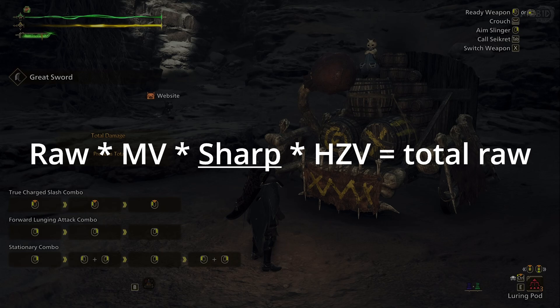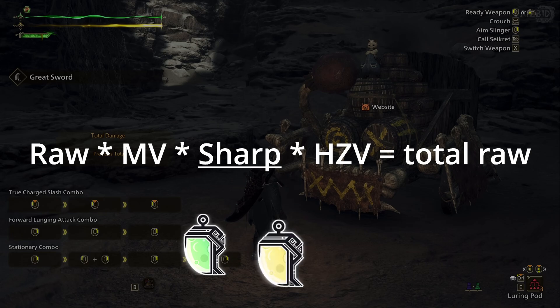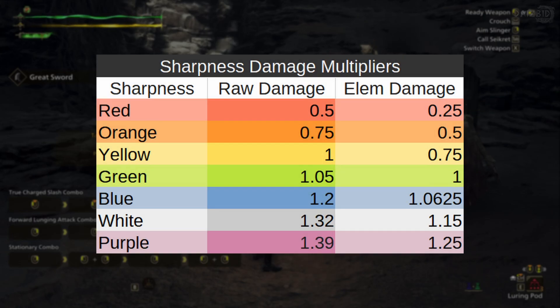Now, sharp — this is your weapon's current sharpness. Sharpness acts as a damage multiplier, with each sharpness level affecting your damage positively, neutrally, or negatively. Here are the sharpness multipliers. If you're using a ranged weapon, you can omit this sharpness variable entirely, since you don't have sharpness on your weapon.